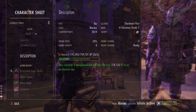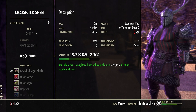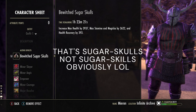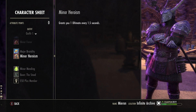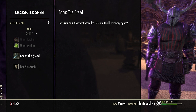My character is an Orc, and I think any number of races would be fine here. Nord may be a really good choice because of their racial passive Rugged, which gives them a bonus to armor — I'll talk about why shortly. I'm using Bewitched Sugar Skulls as my buff food, which gives bonuses to all three attributes plus health recovery. This is an Oak and Soul build, judging by the long list of buffs. I'm using the Steed Mundus Stone, which gives bonuses to movement speed and health recovery — why I use that will be revealed shortly.